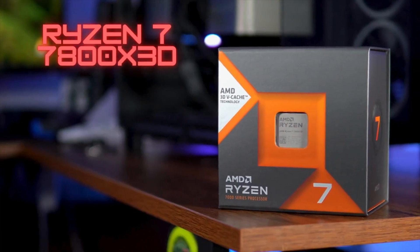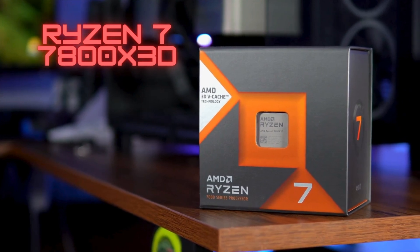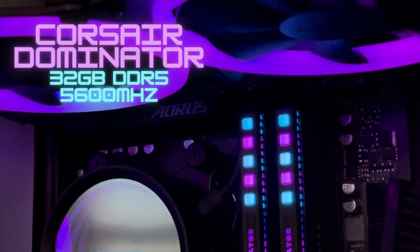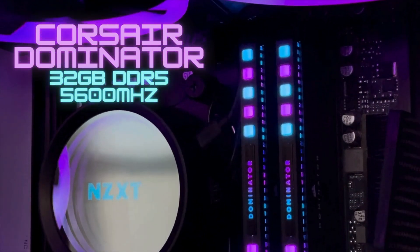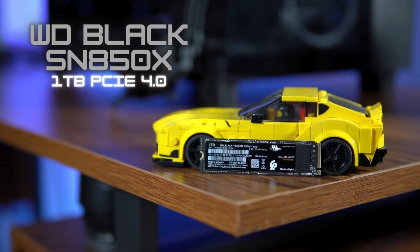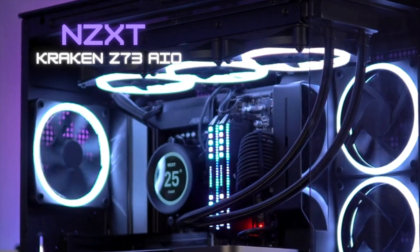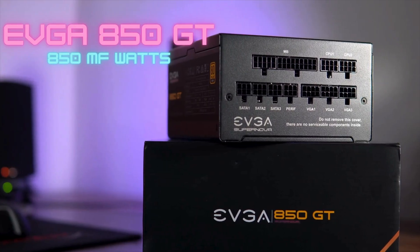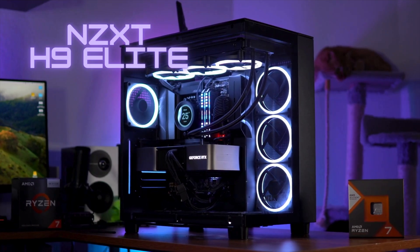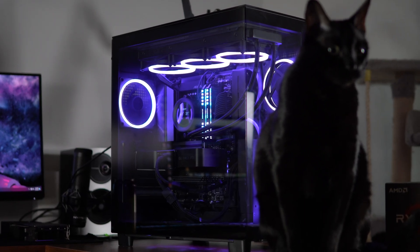The build used to test all these GPUs features a Ryzen 7 7800X3D on a Gigabyte B650 Aorus Elite motherboard, 32GB of DDR5 5600 Corsair Dominator RAM, a 1TB WD Black NVMe SSD, an NZXT Kraken Z73 water cooler, an EVGA 850W power supply, and it's all inside the NZXT H9 Elite case.